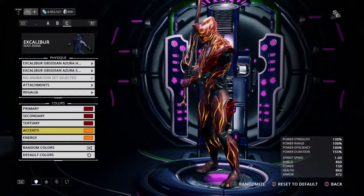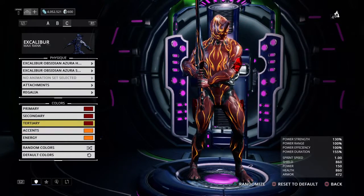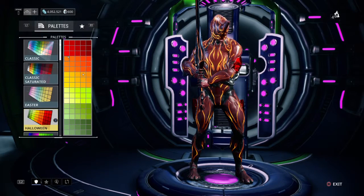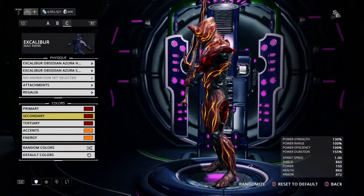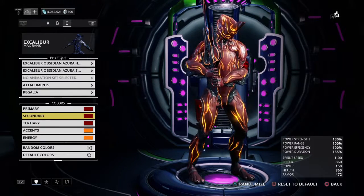For the third one, we went a little more fiery Halloween type. We made the primary, secondary — we went from the Halloween colors. These are all the Halloween palettes. I thought this would be okay to do since Halloween is coming up and everything. Look, just look how he looks. I like the way he looks, personally.